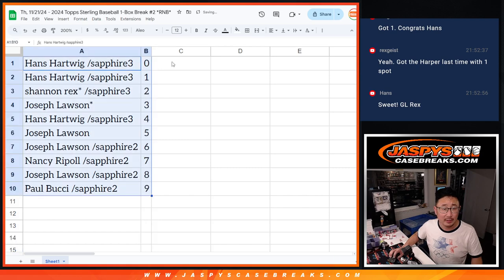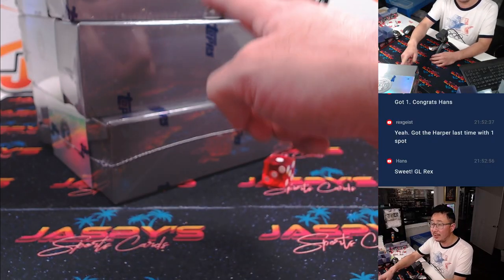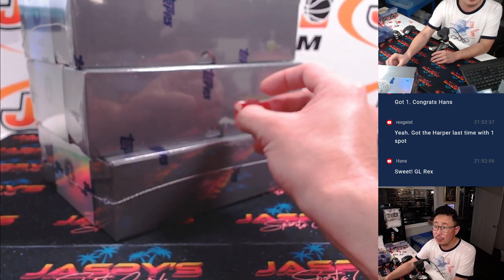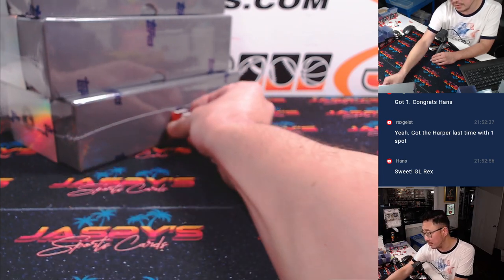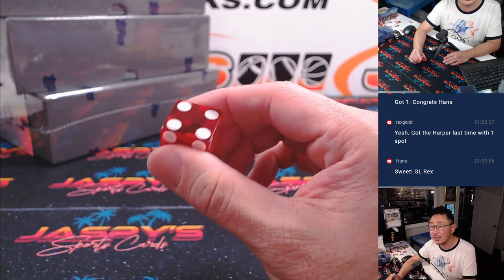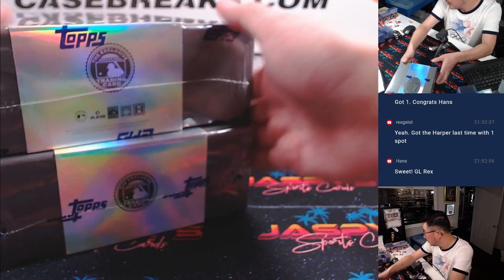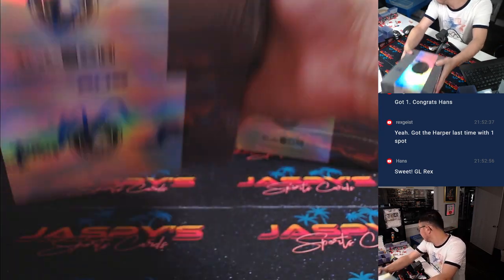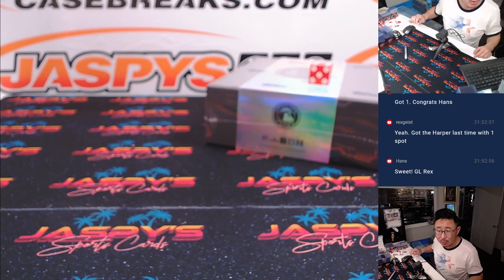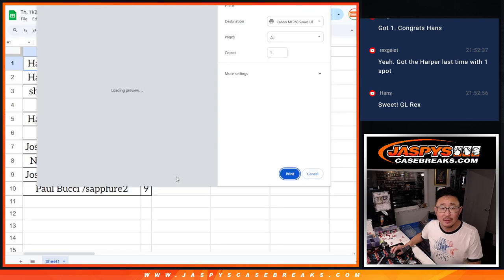Let's order these numerically. I doubt there's going to be any trades, but just for a quick second we'll pause. We'll keep the video running during the trade window. We'll do a dice roll — one through six — to see which box we're going to do. And it's four, so middle box. No one's trading, so that list remains the same. Let's print and rip.